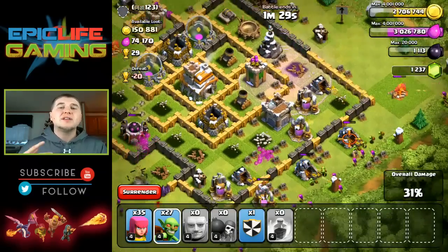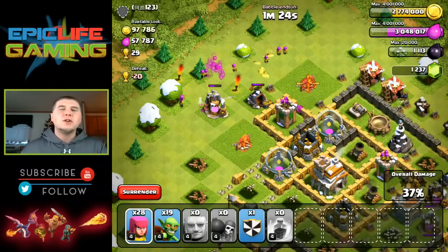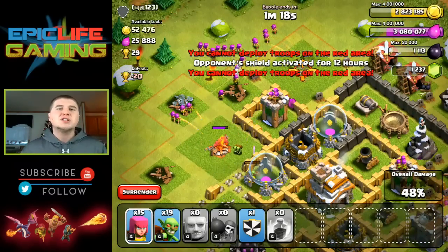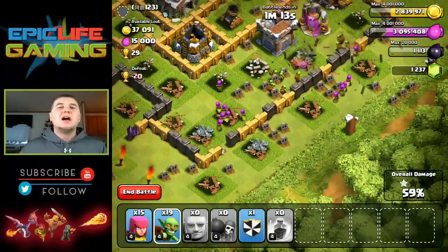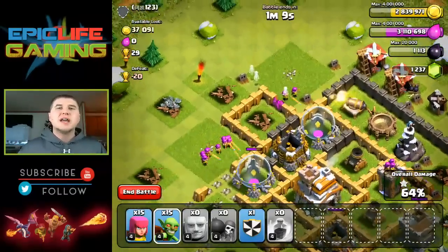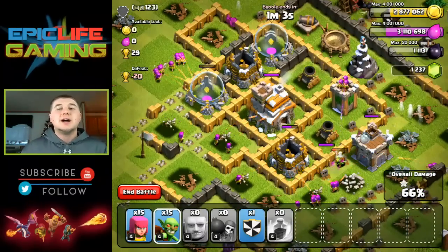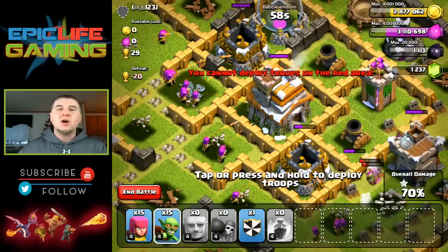Now that we've got a lot of the defenses down, we're going to go after all the outside buildings. Archers are going to do some damage to defenses as well, and the goblins will obviously be getting the loot. You'll see that I'll have my giants in the base, and once the defenses are focused on the giants, I'll go ahead and drop my archers to attack those defenses because they'll be able to take them out even quicker. You'll see that a lot in this video and it does work really well.